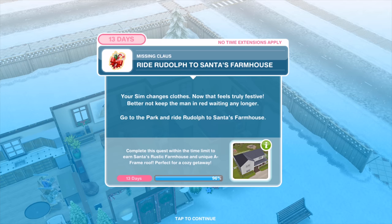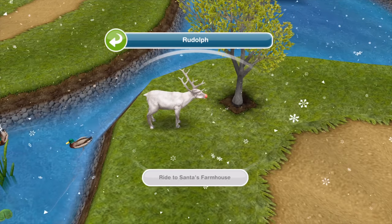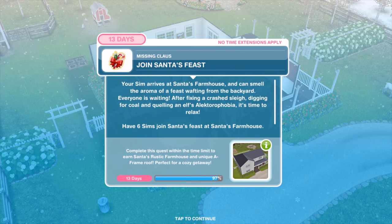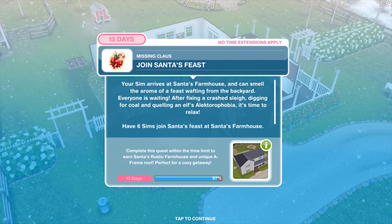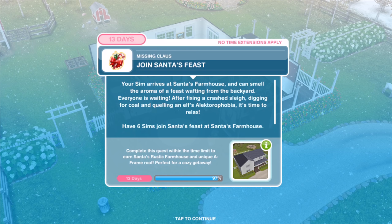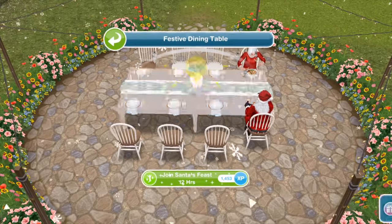Your Sim changes clothes — now that feels truly festive. Better not keep the man in red waiting. Go to the park and ride Rudolph to Santa's farmhouse. Your Sim arrives at Santa's farmhouse and can smell the aroma of the feast wafting from the backyard. After fixing a crashed sleigh, digging for coal, and curbing an elf's alectrophobia, it's time to relax. Have six Sims join Santa's feast — it's about 12 hours.